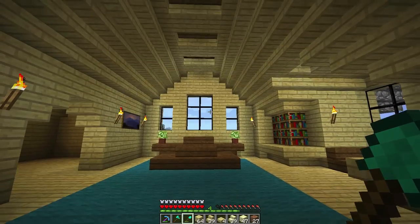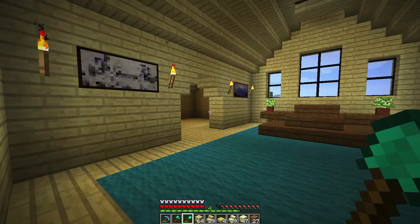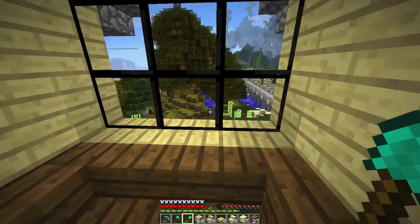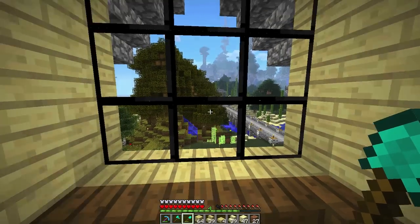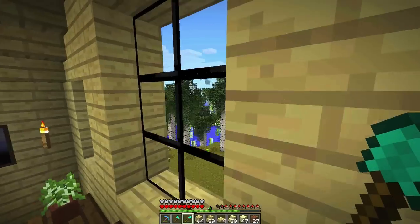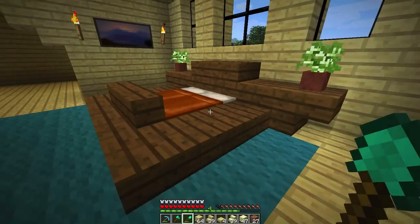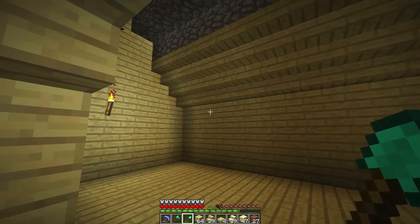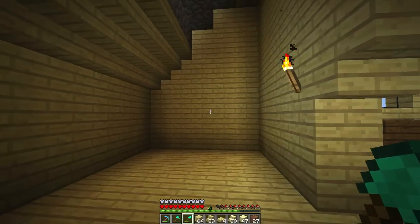So here is our bedroom. We have our nice carpet, we have our portraits on the wall, we have our bookcases and our day bed over here overlooking our great view out the window. We can look out the other window into our sugar cane forest. There's our bed, but now we'll be moving into our bathroom.